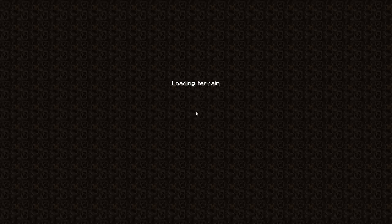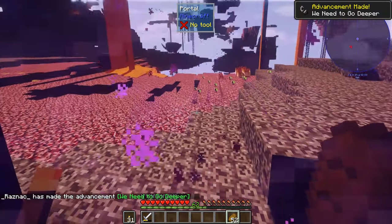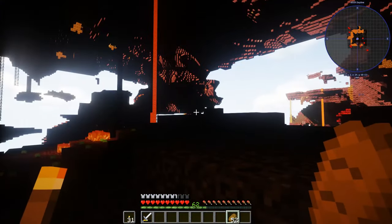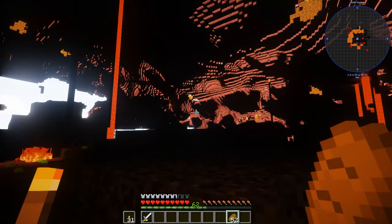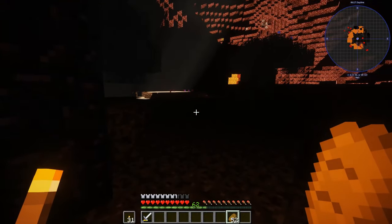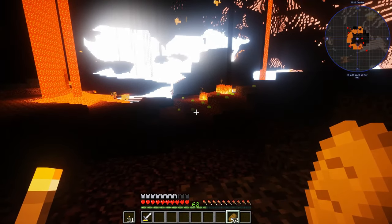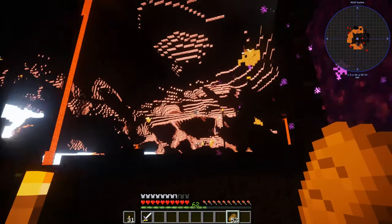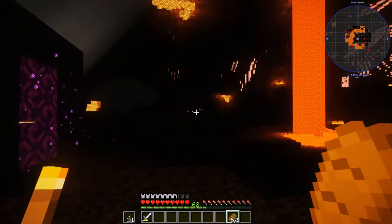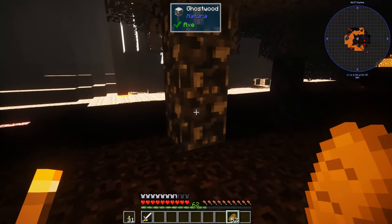I'm holding my breath — nothing bad, nothing bad, nothing bad. Oh — I hear a ghast, the world is spawning in. Oh man, this is like super creepy with shaders. Super super creepy, I really really don't like this — look how weird this looks with shaders. I might have to turn them off. Oh I can't see anything. I'm terrified right now. Ghostwood.